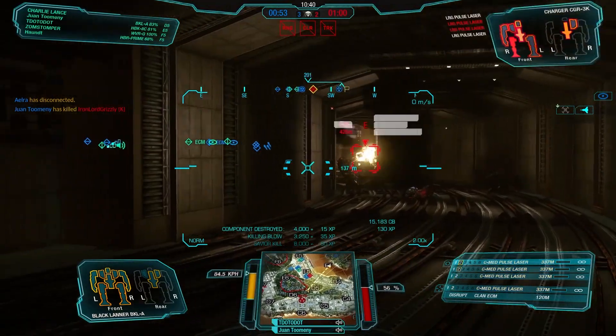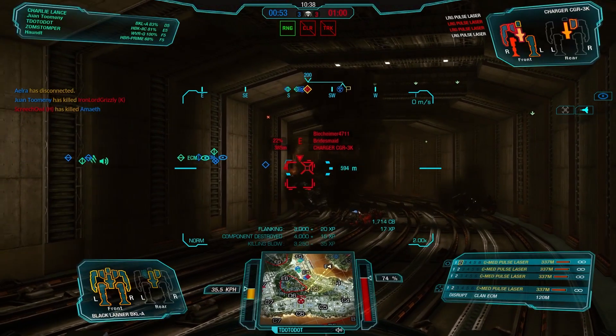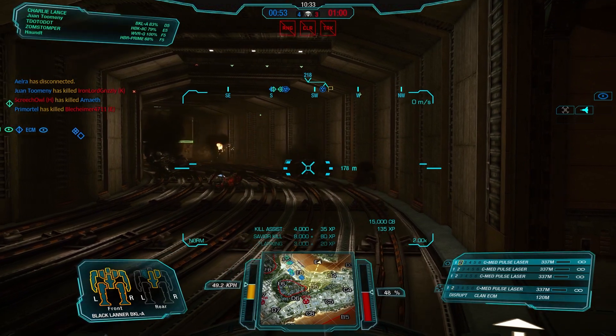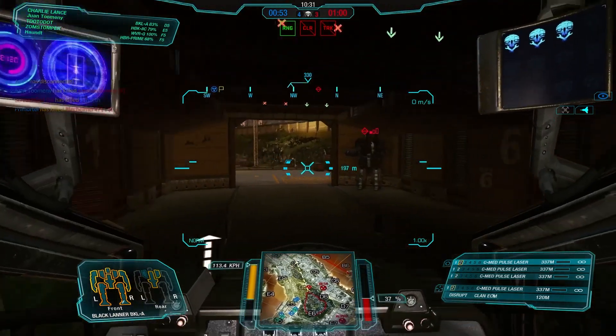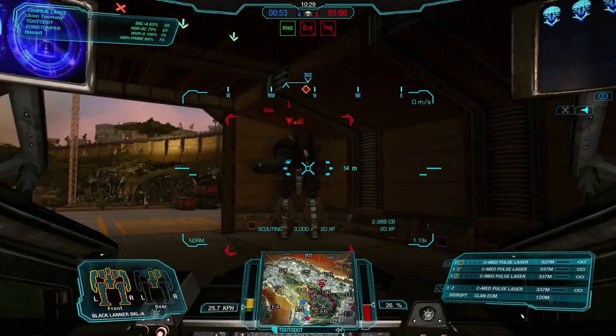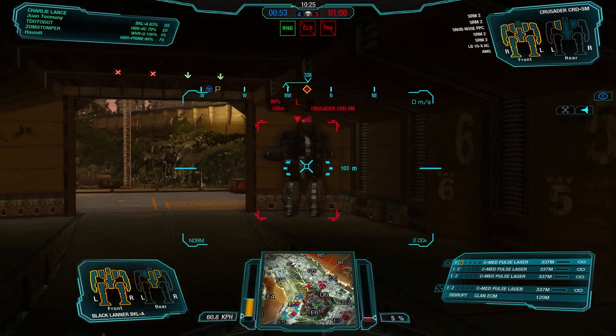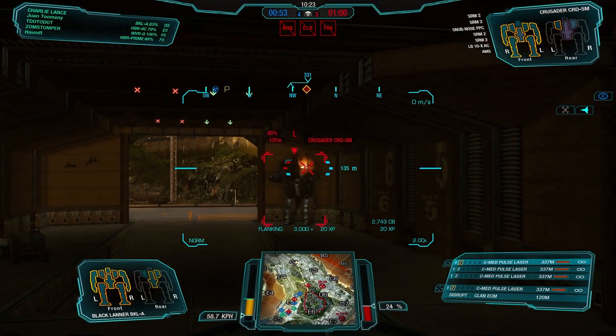Our friend the Charger is still out at the tunnel entrance and he's heavily damaged. Looks like my teammates are able to mop him up pretty handily. Checking the side entrance — we have a Crusader, and he's put himself into timeout. He's just standing in the corner, so we will add to his punishment.